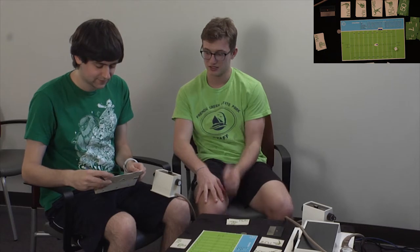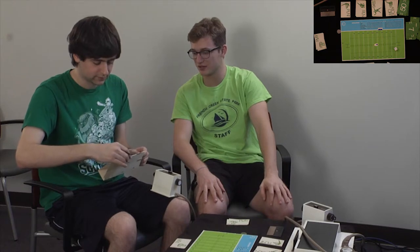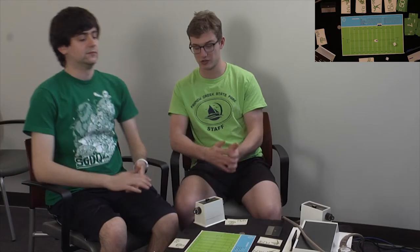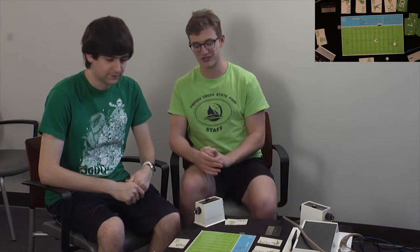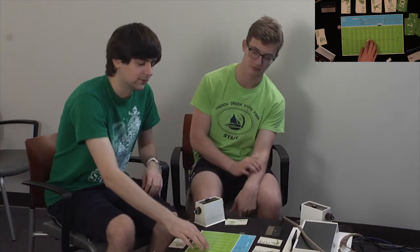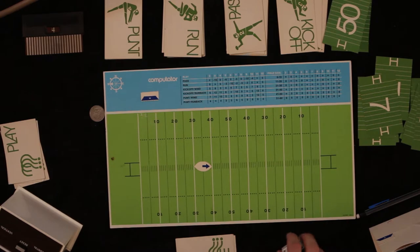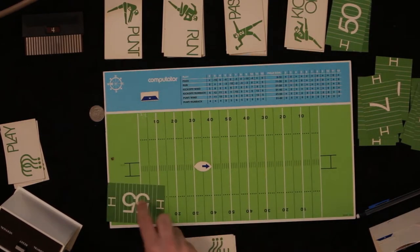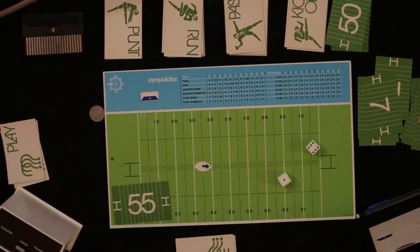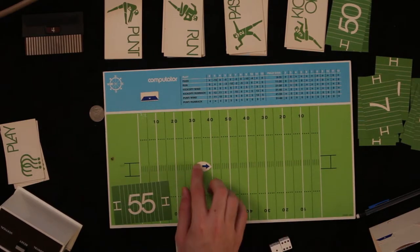End of the half. Score is seven to ten — it's a good game so far. Third quarter, first down on play 20. Second half — kicking off this direction. Draw a kickoff card — 55 yards. With wind going back seven yards, it's a 48 yard kick, landing on the 12.